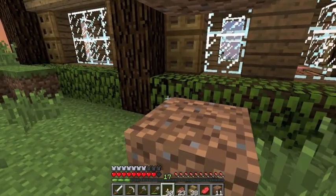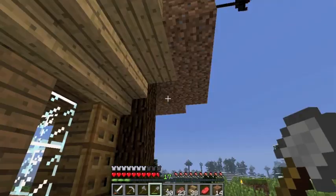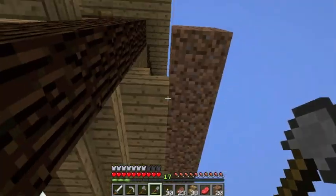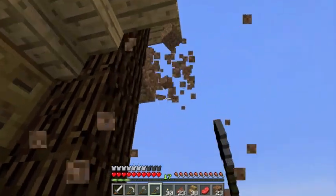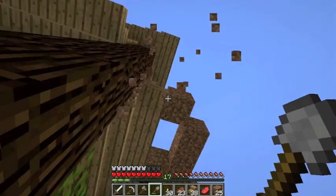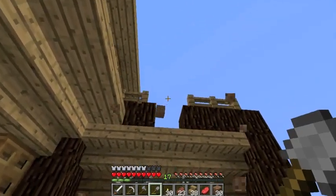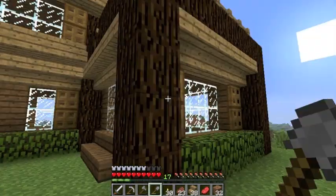We'll get rid of the dirt here. That was him teleporting, right? Yes. And I also heard an arrow being shot at me. Building at night — maybe not such a good idea. Stop teleporting, it's freaking me out. Let's get rid of all this. And there we go. I do not want to mess with that Enderman right now because I'm not prepared for that.